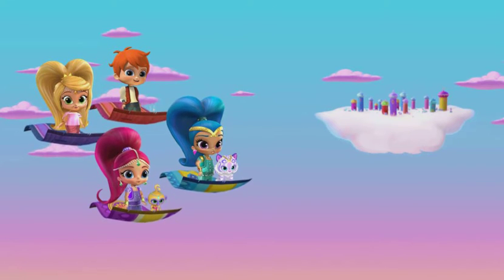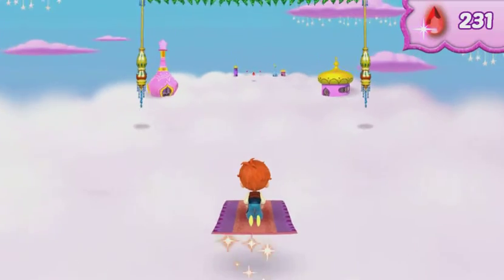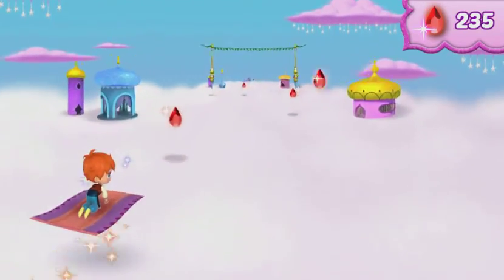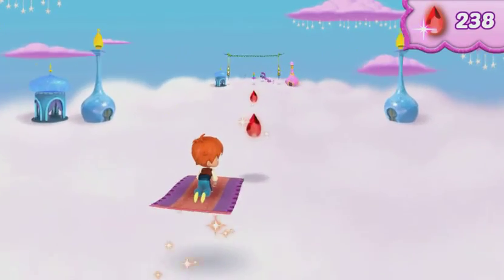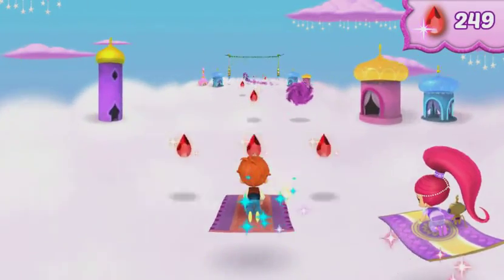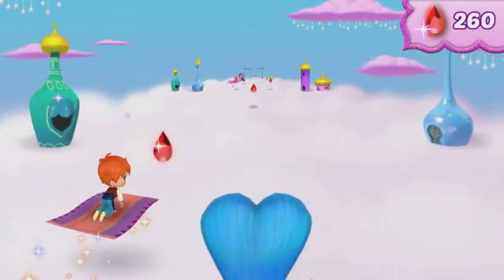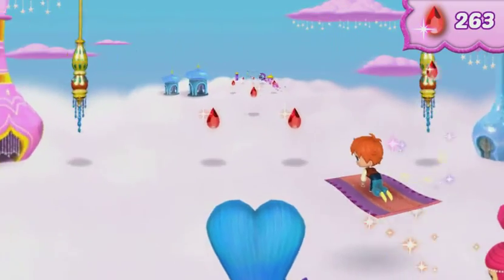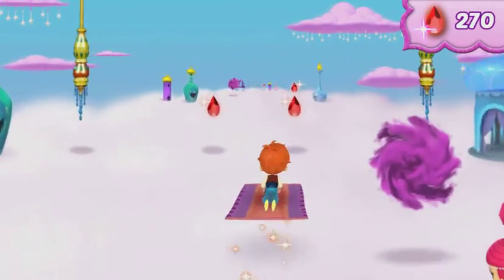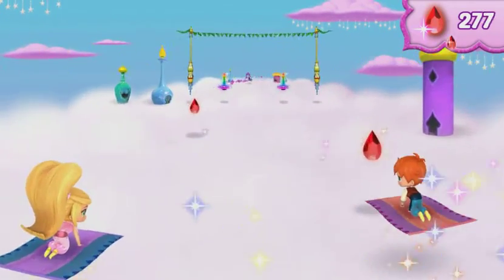Zeta's in the lead — we can't let her win the race! Full speed ahead! We're nearly at the end! Let's get to that finish line before Zeta does! See the rainbow genie bottle? We can fly over it for a surprise! Cool! A genie jewel! More genie jewels! Zoom over it to see what magic power we get!